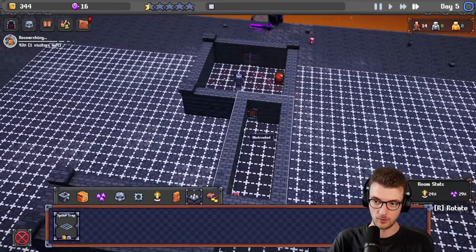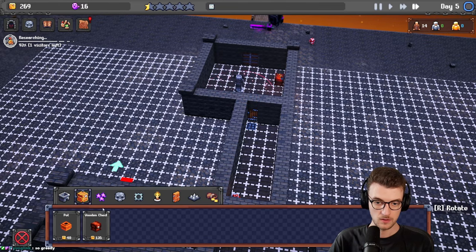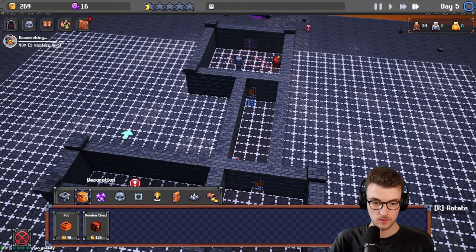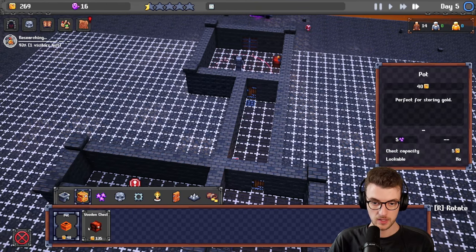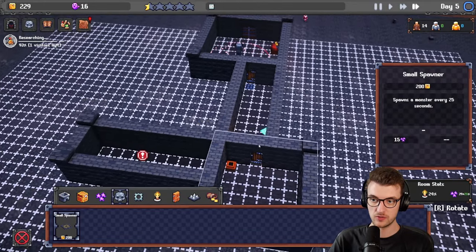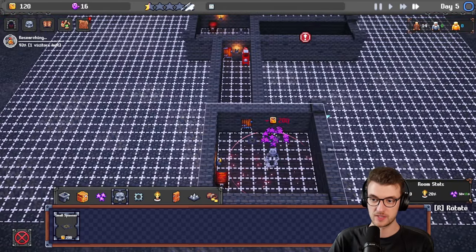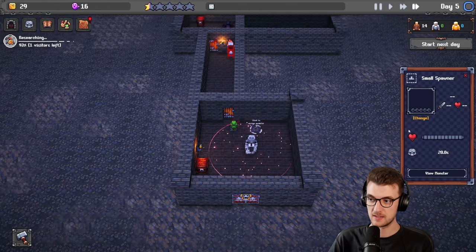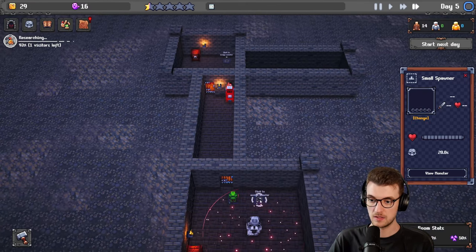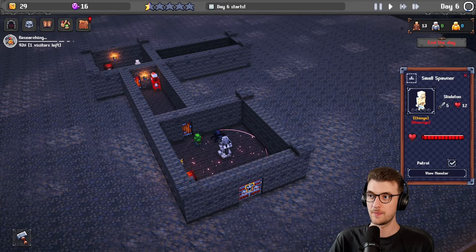I've only got 344 — that's not a lot of money. I'm not getting enough money quick enough. What can we do? Trap — spike trap! Oh come on, we have to do this. We need to do this — spike trap in front of the door. I need more money. Should I put a pot in here? Monster spawner is 200, but I'm worried this is going to be too much of a challenge for them. Or do we add two monster spawners in this first room? That sounds evil.